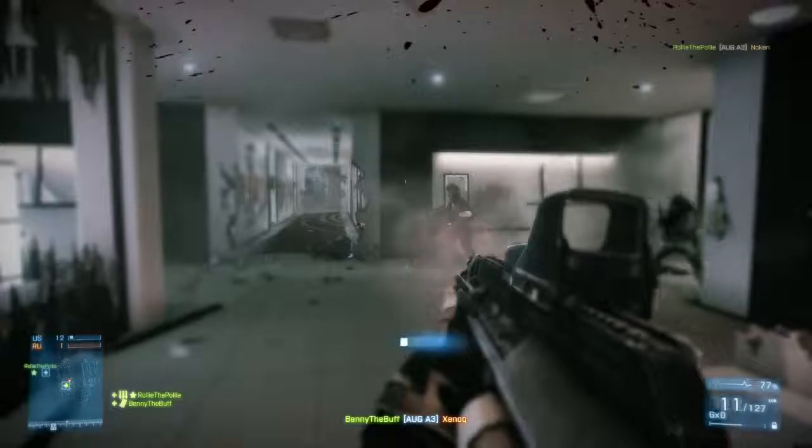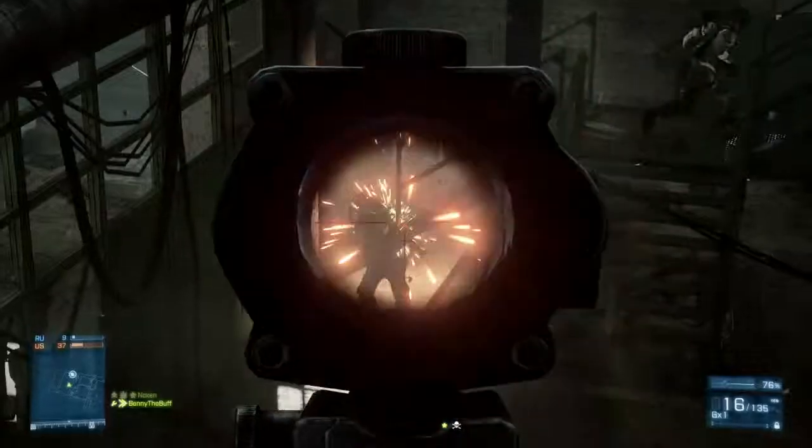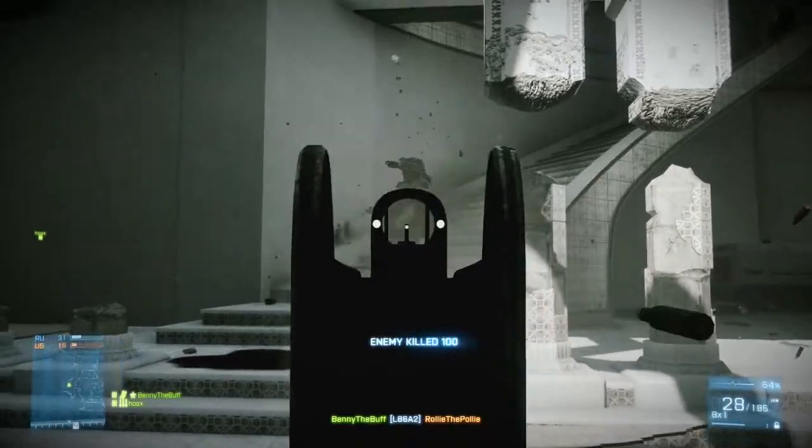In Close Quarters, you are getting ten new guns. Six of those are really focused on the close quarters experience, and four of them are weapons that each kit can take back to the greater battlefield and have a new experience with.